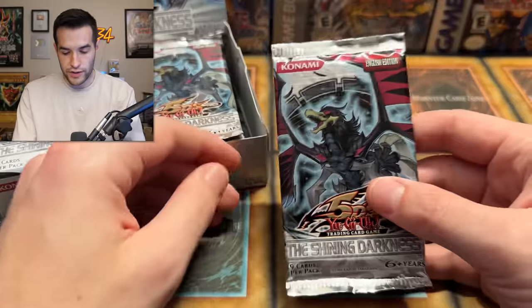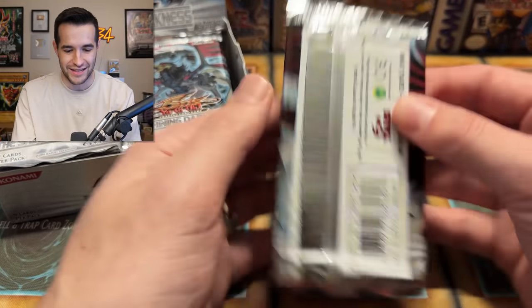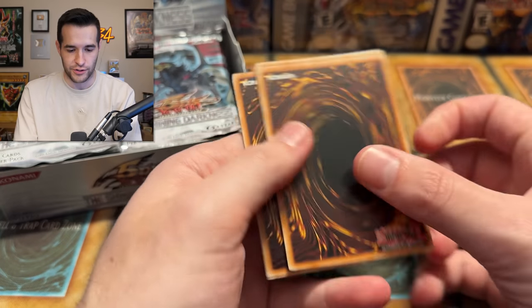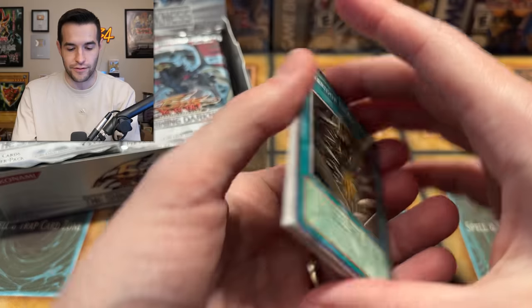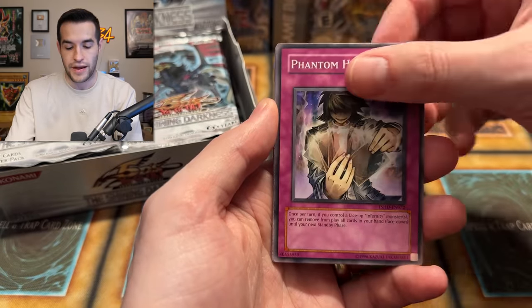Okay, let's go for this. These packs look kind of weird, they just look strange. Unlimited Shining Darkness - I've never really opened a lot of this set in Unlimited, actually. So it might be kind of rare to be in Unlimited, I don't really know. Here we go. We have Corridor... this card's kind of sticking together. We have Key Mouse, Phantom Man.